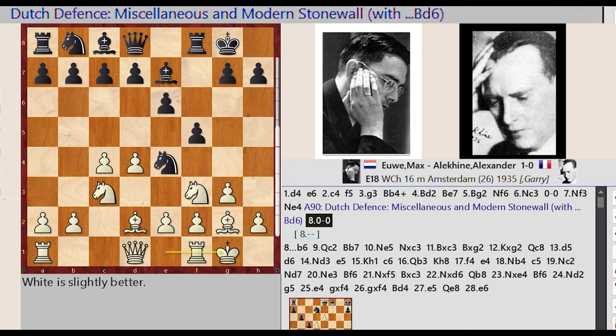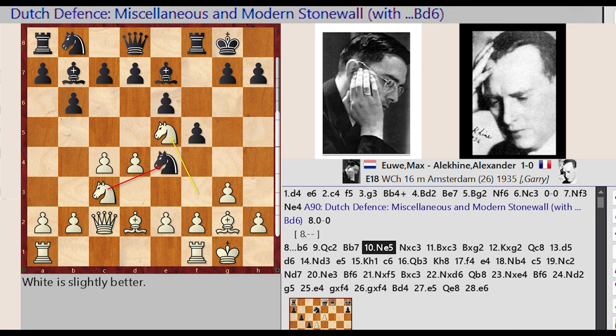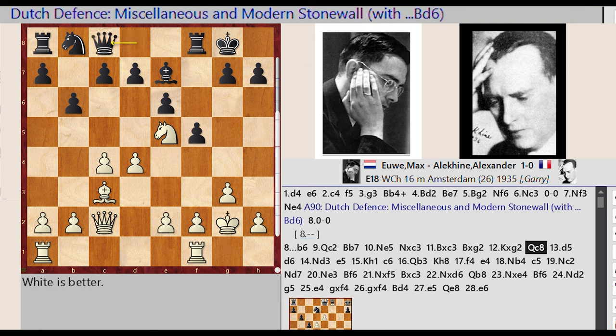Bd6, castling kingside. B7 B6 Qd1 C2 Bc8 B7 Nf3 E5 Nfe4 captures C3 Bd2 takes on C3 Bb7 captures. G2 Kg1 takes on G2 Qd8 C8 D4 D5. D7 D6.